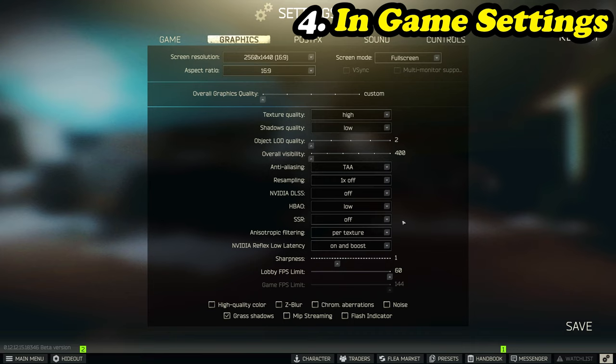SSR is for reflections on water especially when raining — personal preference. Low looks pretty bad on water but OK on landmass. As you increase SSR it becomes increasingly taxing, especially at high and ultra. For max performance, keep it off. Anisotropic Filtering we've already covered. Nvidia Reflex Low Latency — leave this on, and boost if you want maximum performance.